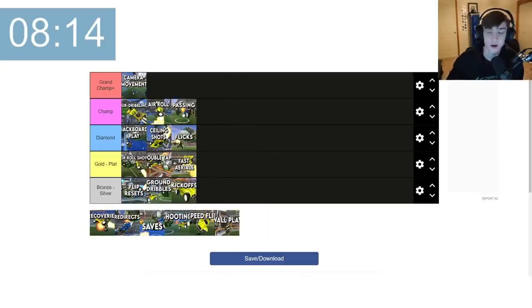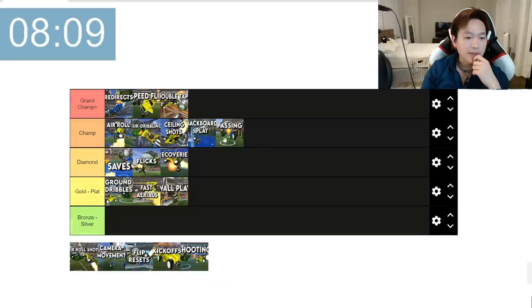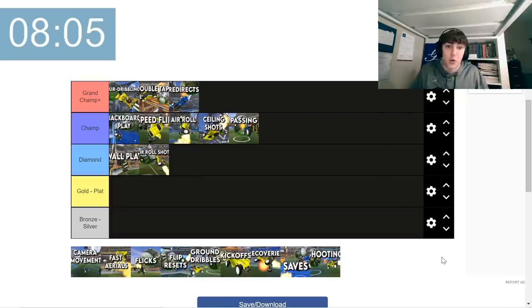Passing — I would definitely put that at champ. I put champ for passing. It's obvious — can you trust a gold or plat player to actually give you the pass? Probably not. I'd say bare minimum, your team has to be champ rated if you want to think about passing.